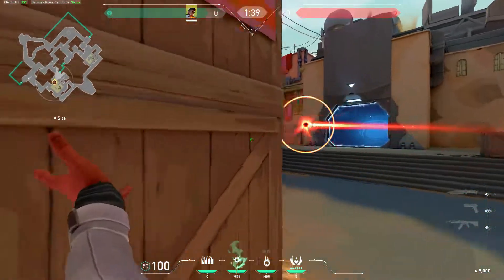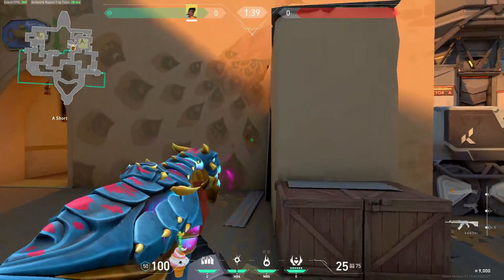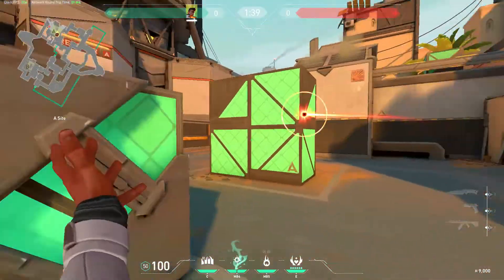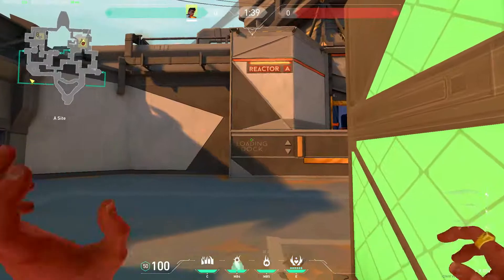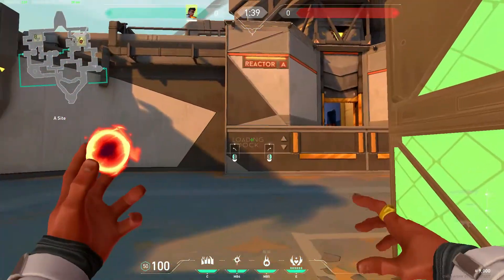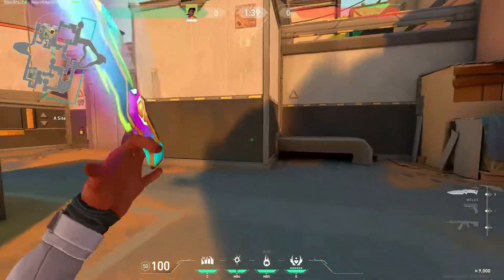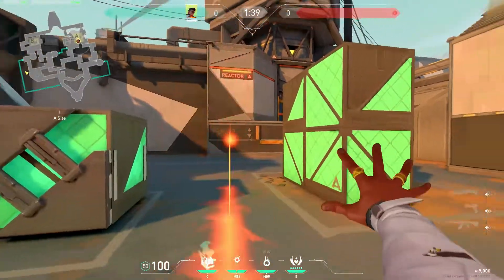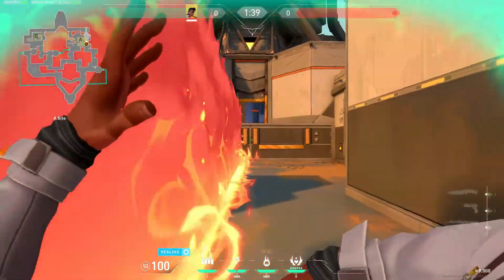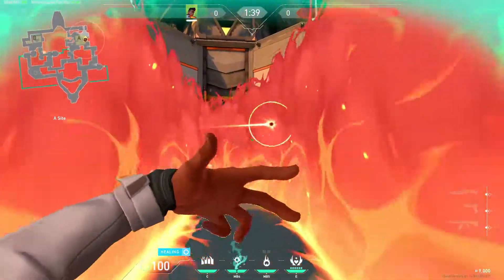The first agent is Phoenix, and I think Phoenix is one of the best in my opinion because his skill set lets him play alone and carry games. He's got his flash — he actually has two of them — and it's very OP. In high ranks people can 180 or turn away from it, but in lower ranks they can't. Next he's got his wall, which you can curve, put up or down. It's very big and good for splitting sites when you're pushing in alone. You can also flash out of the wall and not get flashed yourself.